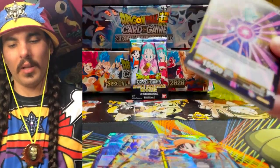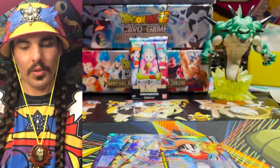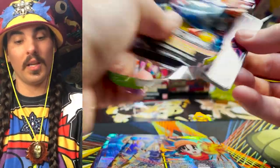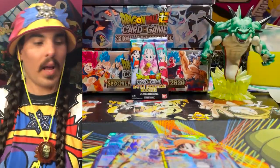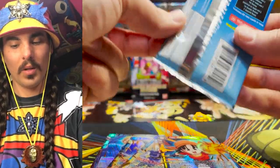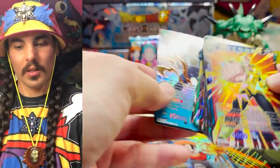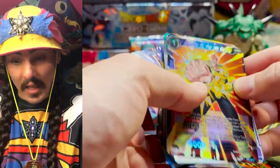I think we're still short on a playset of the Vegetas — I think we've just pulled two of those so far. We've pulled a bunch of the SS3 Gokus — a playset of SS3 Gokus already, which is rad. Always happy to pull more. I guess we're looking for that Vegeta. And there he is — look at that! You just talk about him.